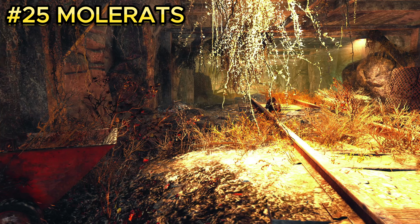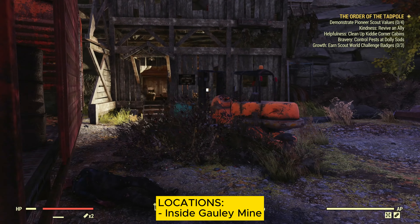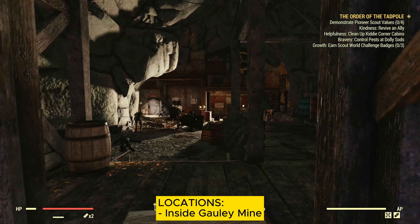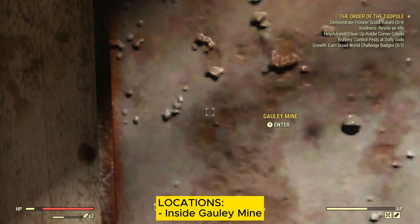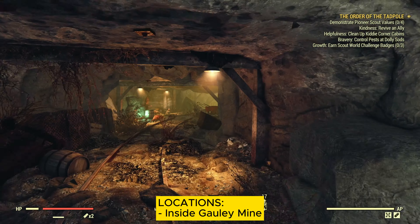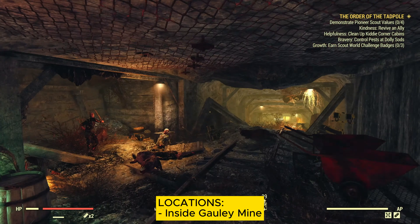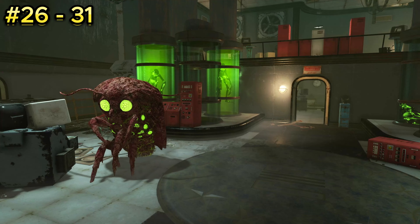Enemy number twenty-five is mole rats. They're located at Gully Mine. Once you spawn in, go through the wooden area and find the regular door to the mine entrance. Inside, there should be about ten to fifteen mole rats spread out all the way through the mine.